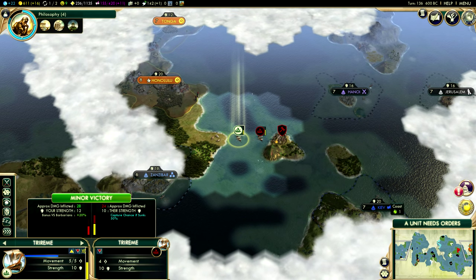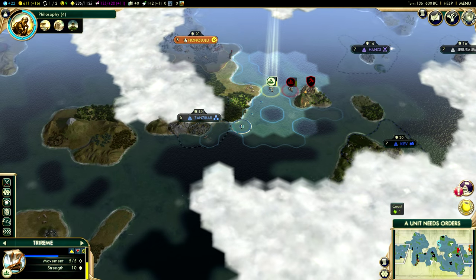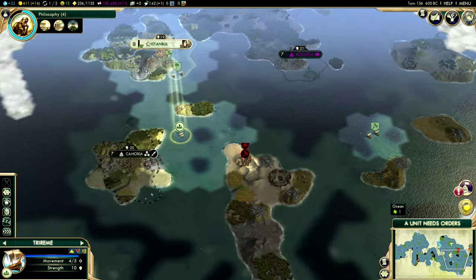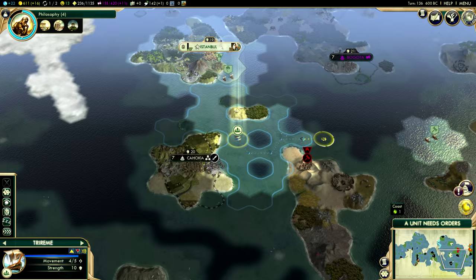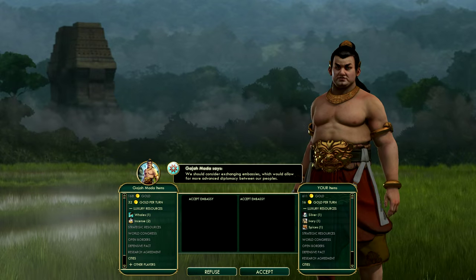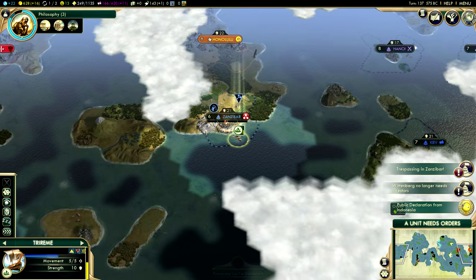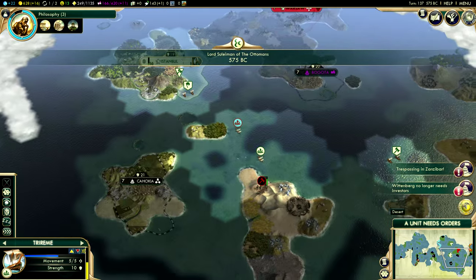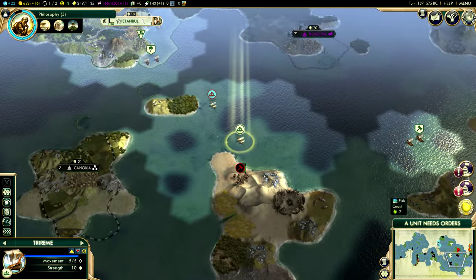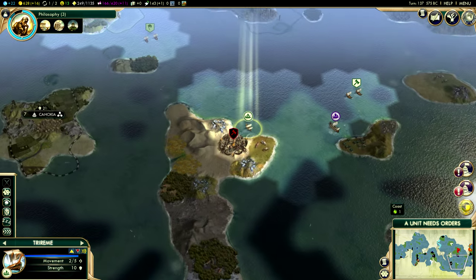Do I go for the trireme kill? I'm not sure if this is a good idea — I might lose my ship. Maybe if I go back over here, Zanzibar will bombard it. I don't really try to run from too many battles, but I don't want to lose any of my units, especially to barbarians. The encampment I need to take is up here — we'll start working on that, positioning ourselves to prevent Indonesia from sniping it from us. That would be most unfortunate.